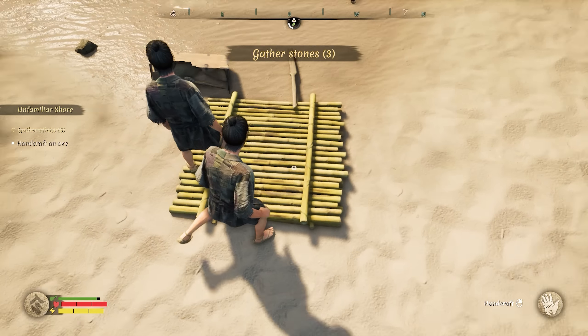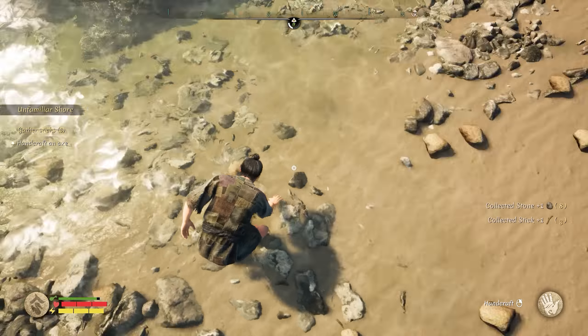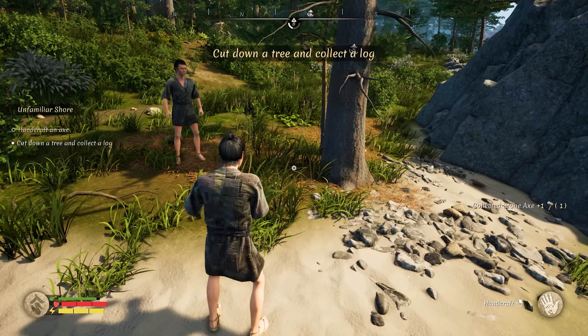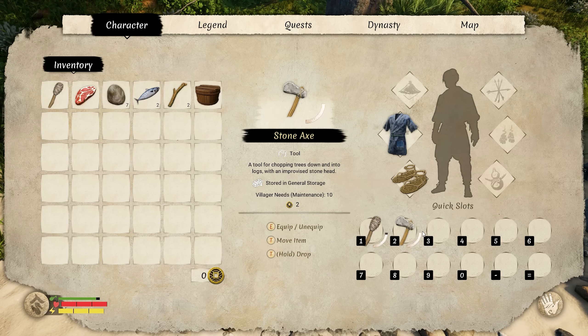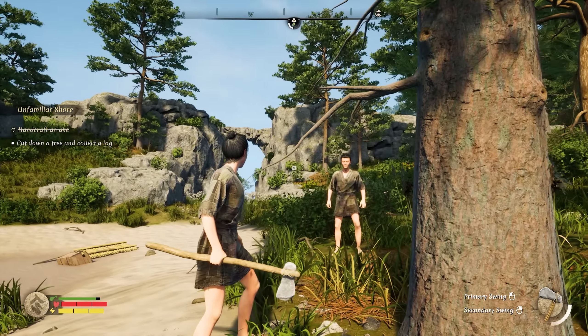We need to get some resources and we need to build a camp here — this is going to be our camp spot. Eating some berries, sticks. Get some sticks, get some stones. You build a hammer, I'll build an axe. Well, I can't build a hammer until you cut down that tree with an axe. You have to select it in your inventory first. That's a big axe. Look at this bad boy.